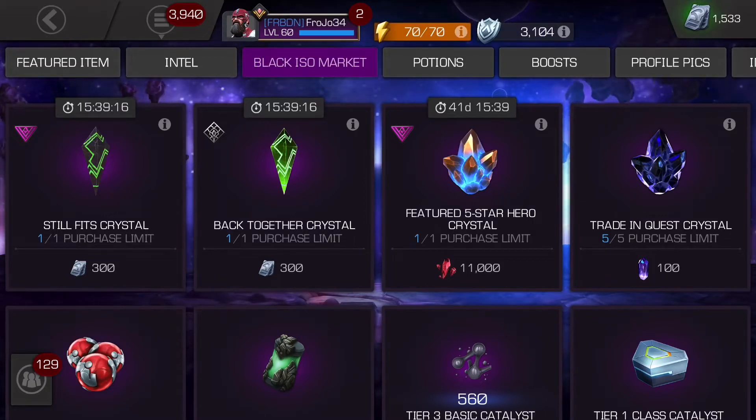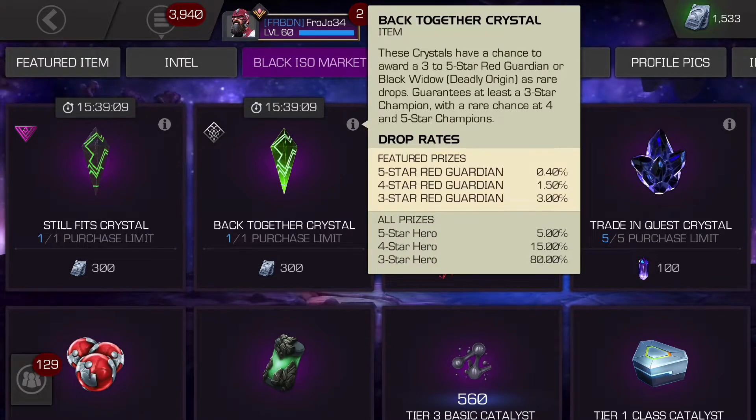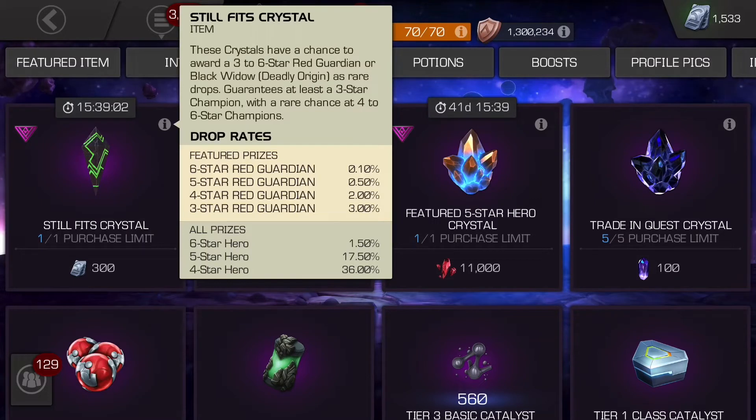Hey guys, it's Frojo. I nearly forgot that when they do early access bundles, sometimes they put the crystals in the sigil store. You can get the 3, 4, 5 star one, or you can get all the way up to the 6 star one.